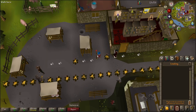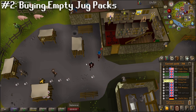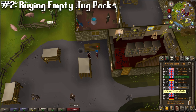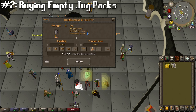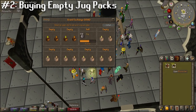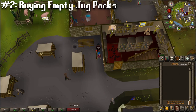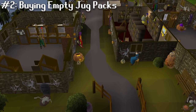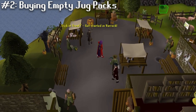Next up at the number two spot, we got buying empty jug packs at the Draynor wine shop. Similar to the feather pack method, the only requirement is a starting cash stack — about 90k will get you through a full hour. After an hour of buying and opening these packs, you can expect about 100 thousand jugs, which you resell on the GE for about 4 GP each, for an average profit of around 300k an hour. In my experience on the free-to-play series, a hundred thousand jugs took about four to five hours to sell fully, which is pretty solid. The great thing is this should be consistent forever since the jugs will likely always resell for 4 GP, making this a reliable 300k an hour.